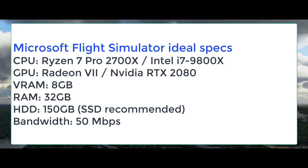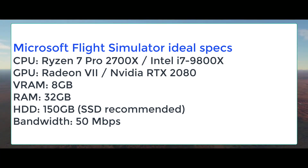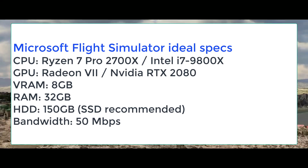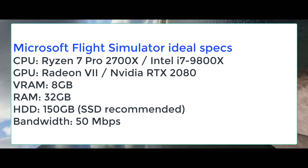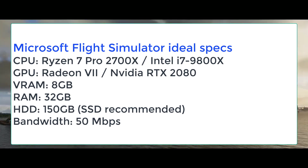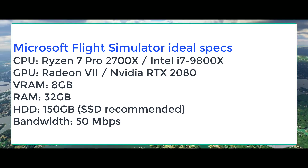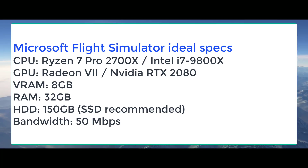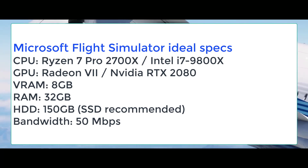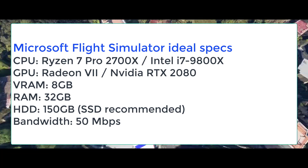The ideal specifications for Microsoft Flight Simulator describe a PC which may burn a hole in your pocket if you try to own one: a Ryzen 7 Pro 2700X or an Intel i7-9800X CPU, a Radeon VII or Nvidia RTX 2080 GPU, 8 GB of VRAM, 32 GB of RAM, 150 GB of storage — they also recommend an SSD instead of a hard disk drive — and a bandwidth of 50 Mbps.